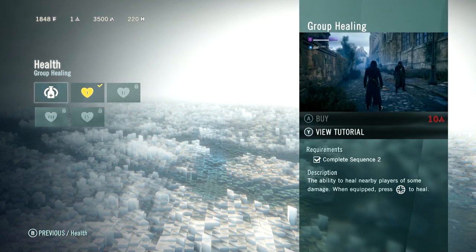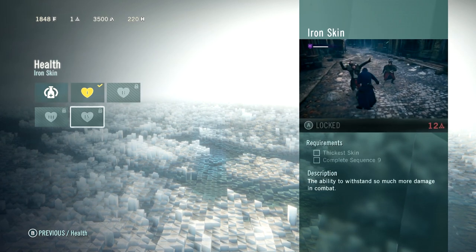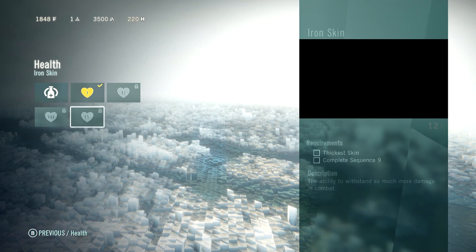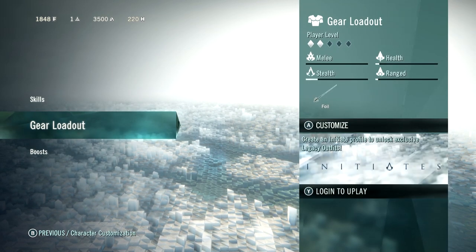And finally, the health skills. They're pretty straightforward — this is the most basic of the four skill trees. Each additional level just gives you more health. Now let's take a look at the gear loadout.